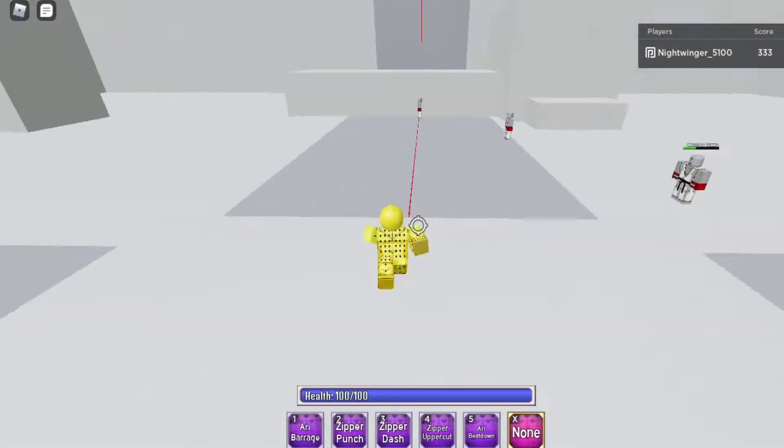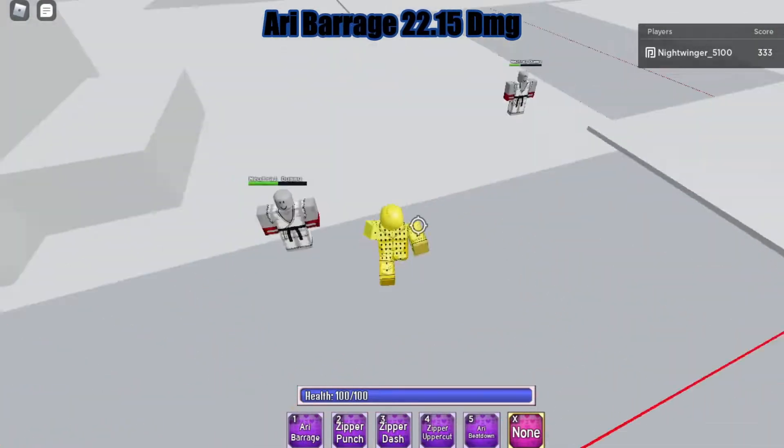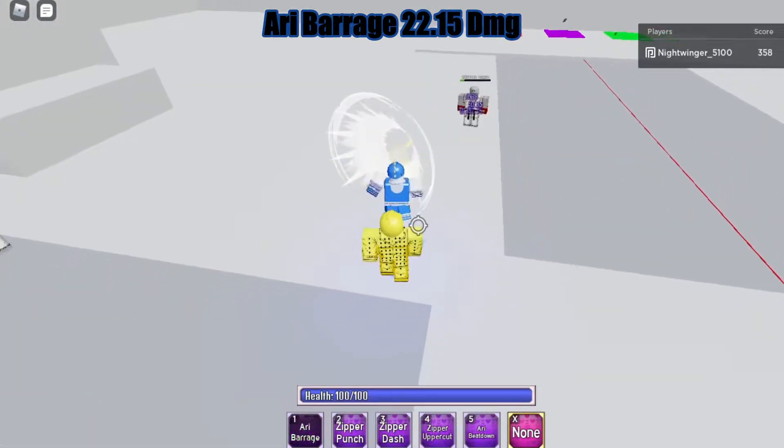Let's get into the showcase for Buchirati. His first move is Ari Barrage — it does a decent amount of damage and it's a typical barrage, nothing special about it.